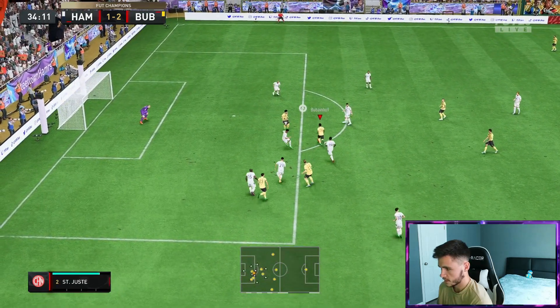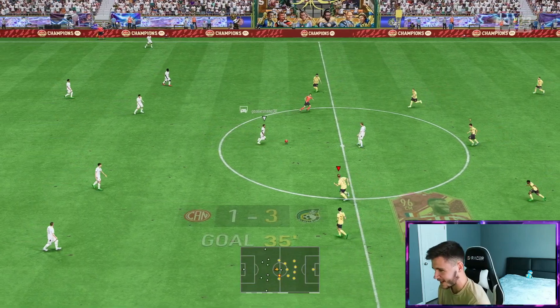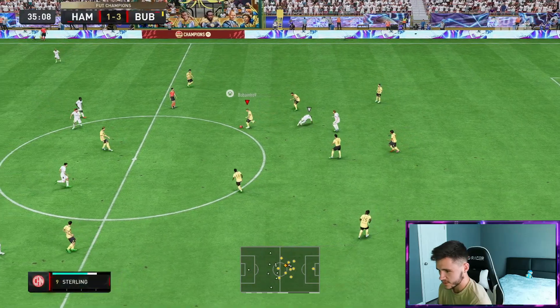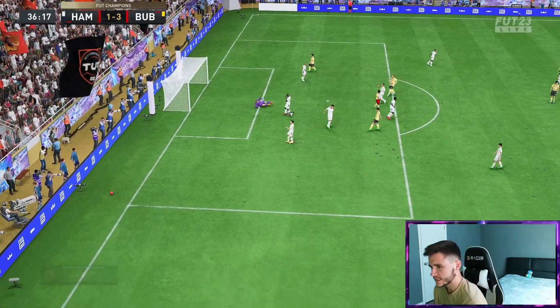Lamar — elastico, cuts it, finish. Great dribbling right there and an incredible finish as well. Absolutely rifled that. Over the top, Lamar again — great run, finesse shot, a decent attempt. Lamar through the middle — elastico, great ball. Did you see that outside of the foot as well? Great pass. Good acceleration — we'll just cut it back, we don't have to force it over top.